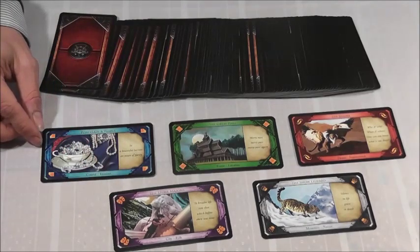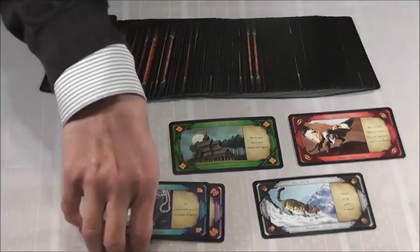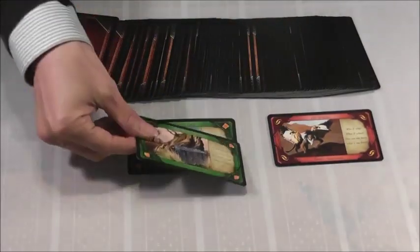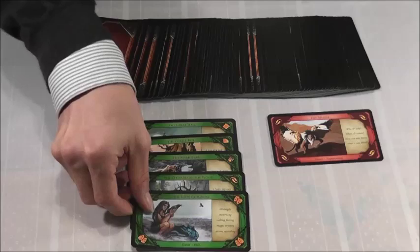Each fortune will also contain the fortune type printed at the bottom of the card. Fortunes are aligned to each other by realm or by resource.